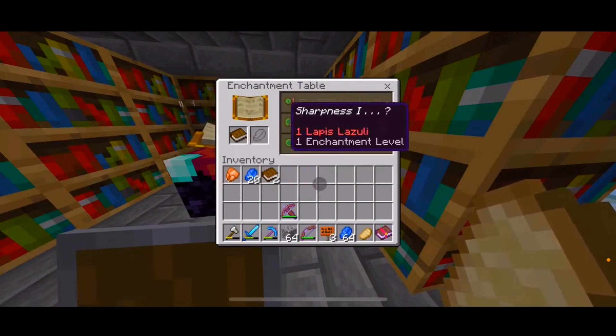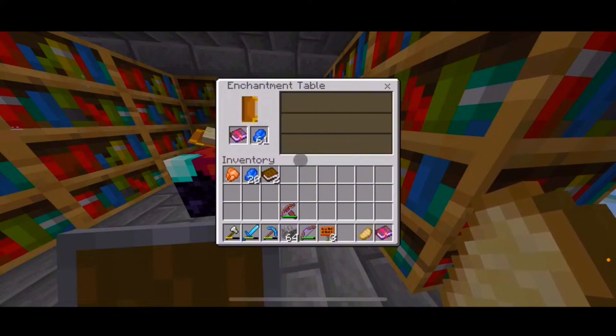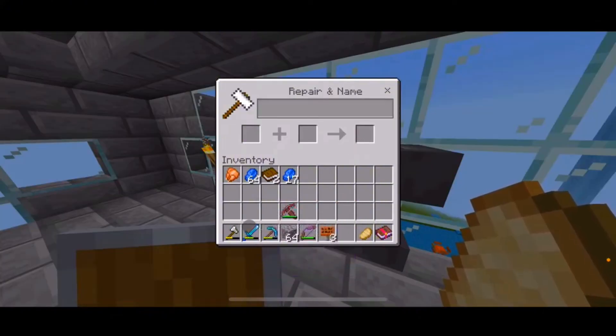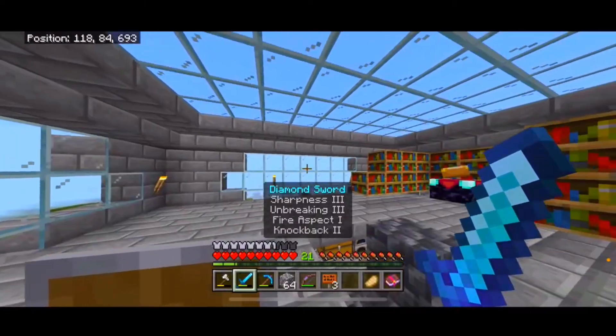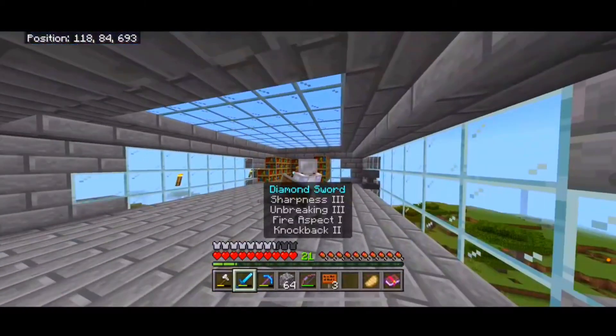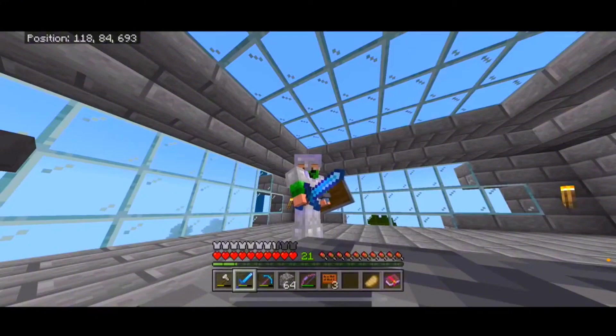Unbreaking 3, multi-shot 1, and sharpness 1. I'll get one unbreaking 3, and I'll put that onto my sharpness 3, unbreaking 3, and fire aspect 1, and knockback 2. So I have knockback on my sword now. I feel a little bit more powerful.